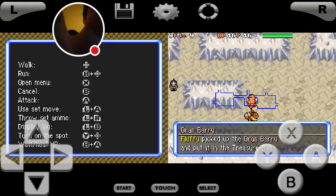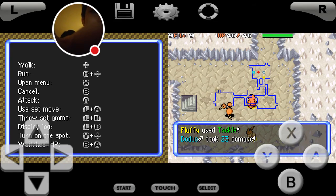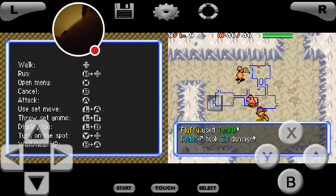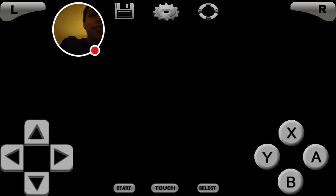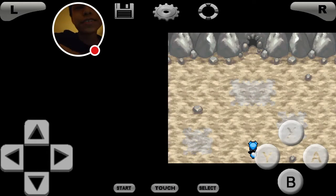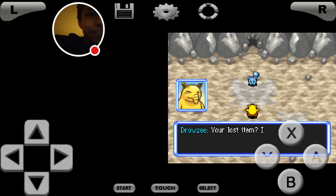We're taking on Drowzee — that's going to be a very hard battle because it has the Forewarn ability. What Forewarn does is it makes you unable to use the same move every single time. We made it! We have to read some text. Oh, it's a dead end — excuse me Mr. Drowzee, where's my lost iron? Can you show me where the iron is? Sorry kiddo, your lost iron — it's not here.